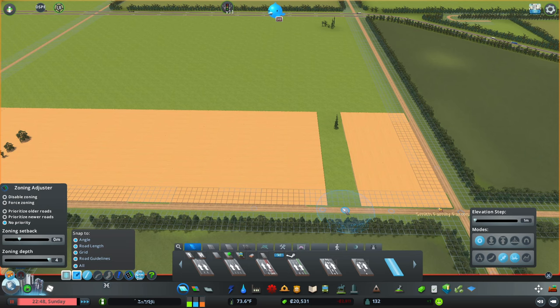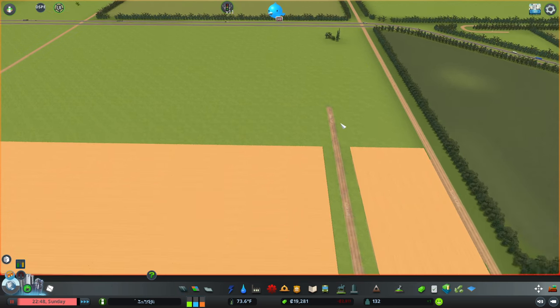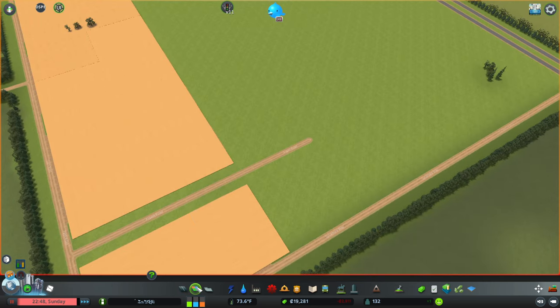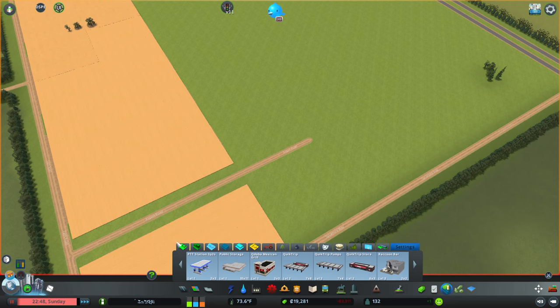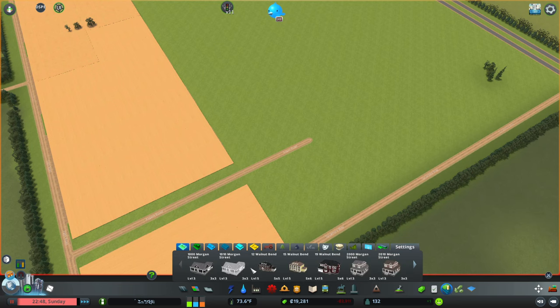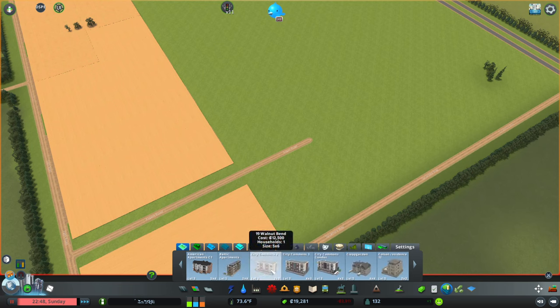We're going to throw a road right down the middle here. We're going to go to RICO now and try to do this a lot — let's find a nice-looking house. I don't want an apartment.